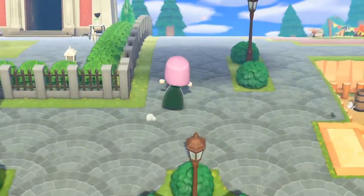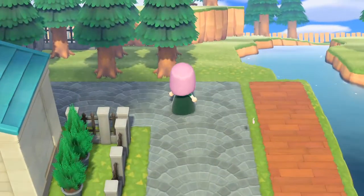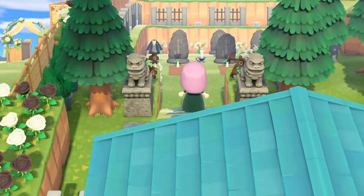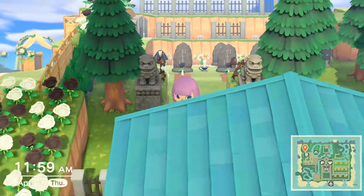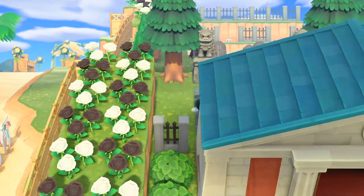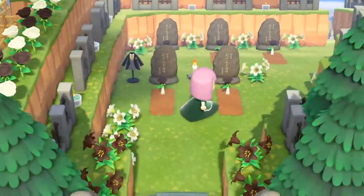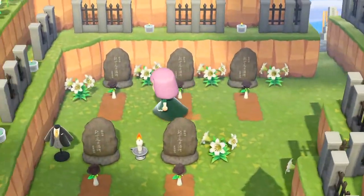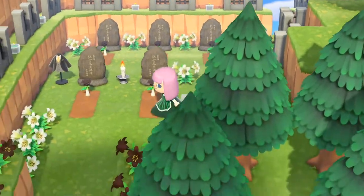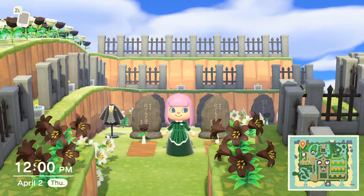They kept doing that. I don't know if they still do it. So behind the Haunted Mansion, we've got a graveyard — very spoopy. We got some statues, got some black and white roses. I thought this outfit was fitting. We got some graves. I made it so I dug out the graveyard because I thought it would be cooler to have these tall fences, and got these candles.